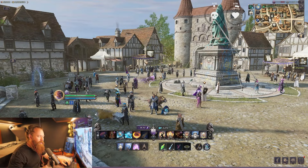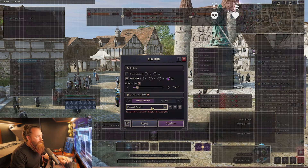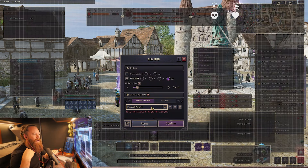With regards to the HUD, quick TLDR if you don't want to sit through the video: press Escape or F11, whatever the menu is, then go to Edit HUD. That's where you change everything.